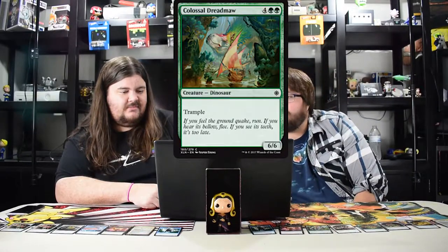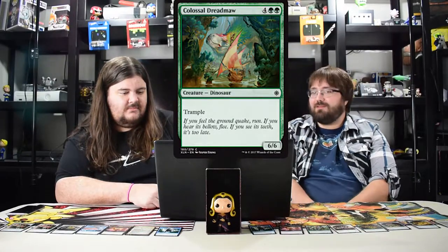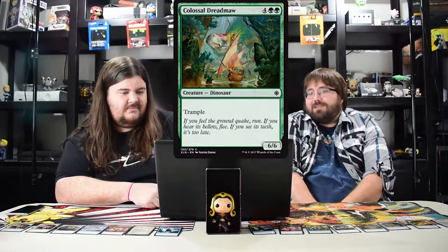Especially with all the cost reducers if you play Naya dinosaurs, everything costs less. Turn four you could play this dude — it's six with triple green so yeah, that's why this card is worth so much. Next one: Colossal Dreadmaw, costs six, trample, six six dinosaur, but a common. He's just a limited bomb really.